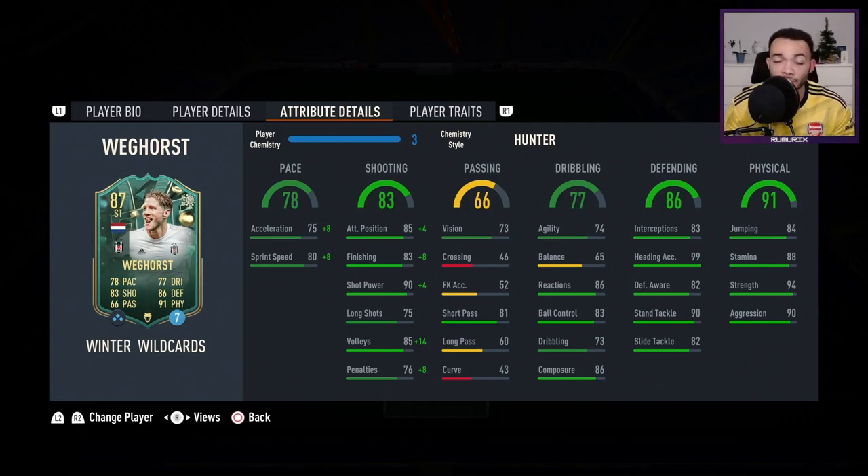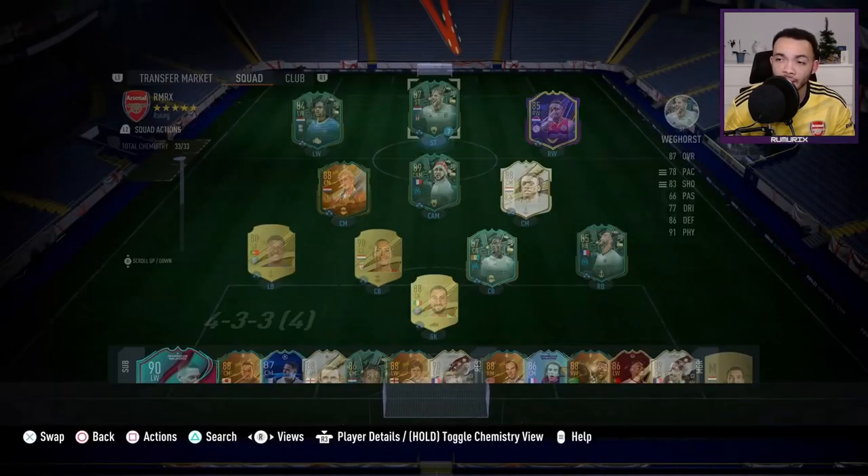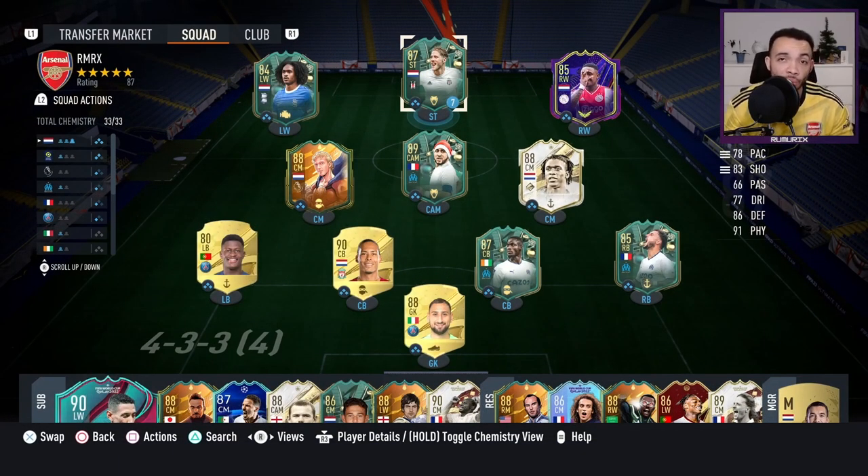Physical stats also look great - jumping at 84 and he's six foot six already, stamina 88 should last all game, strength 94 very strong, aggression high at 90. He's got a power header trait. I'm going to be playing him at striker and center back in a 4-2-3-1 narrow, so let's see how he plays.